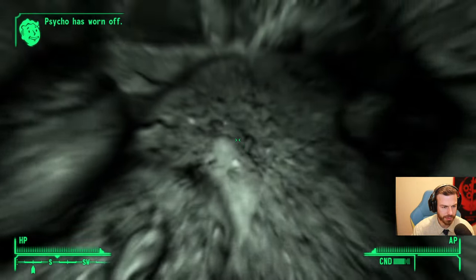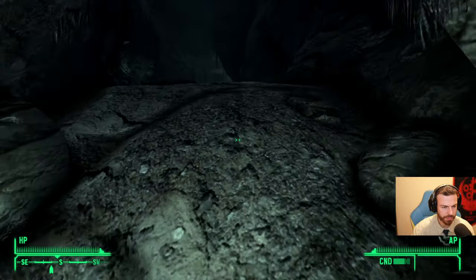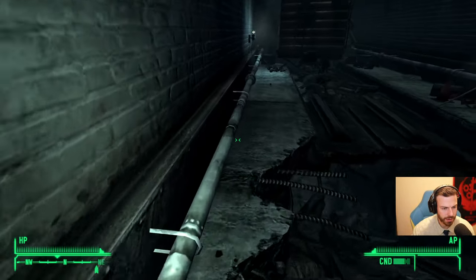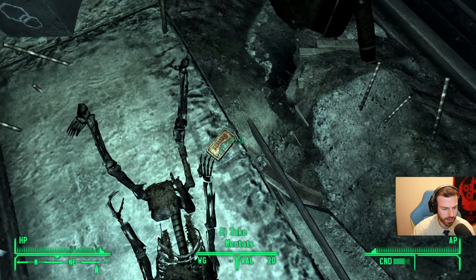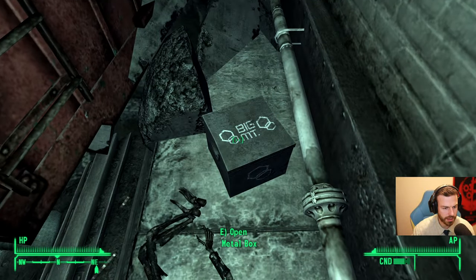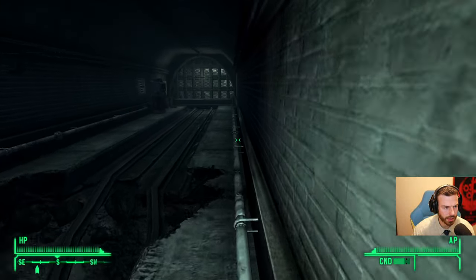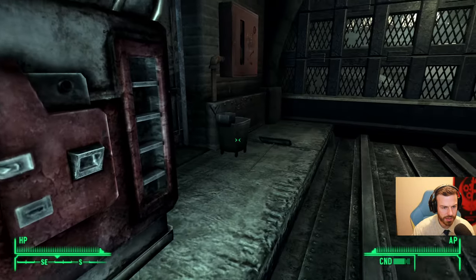I'm supposed to find some more stuff here. Oh no, my Psycho expired. We need to go back up. Good that no enemies so far. I'm full health. What's that? Hydra. Some mentats. I'm looting whatever can be looted. How do I continue this way? I can't. Supposed to find something here. Oh, I missed the Nuka-Cola vending machine.